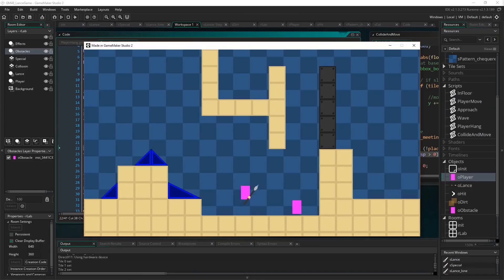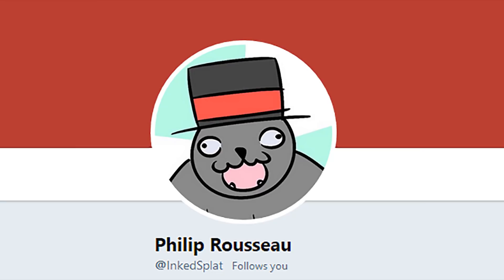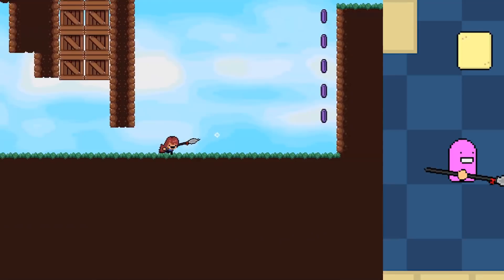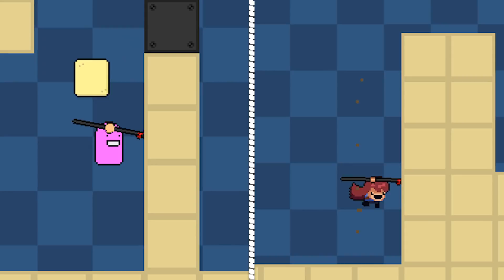Since GM48 allowed you to work in teams, I decided to reach out over Twitter to see if anyone was interested in helping me do the art for the game. InkedSplat reached back and saved me a ton of time making all of the artwork, and also made it way better than I possibly could have done. One of the first things he did was make a character to replace my pink blob man, although I demanded that we keep his ridiculous smile — a silly but quick and simple way to really exude an intrinsic sense of joy and a 'for the fun of it' tone that I really wanted in the jam game.